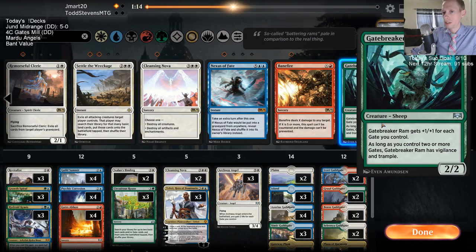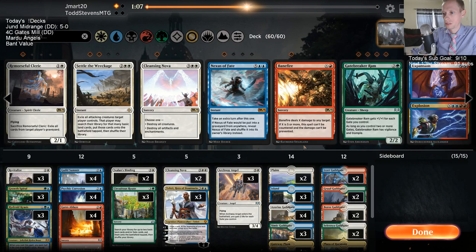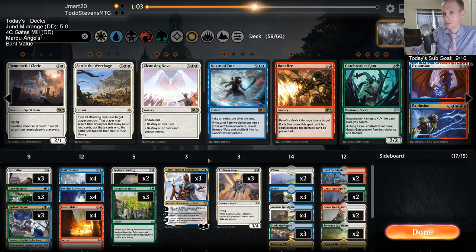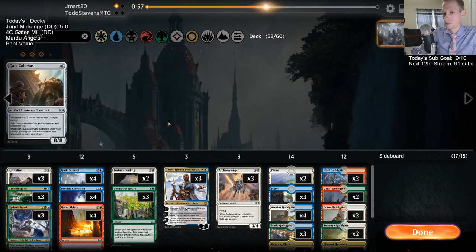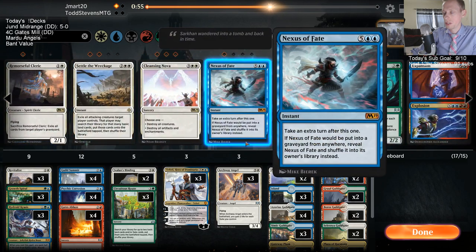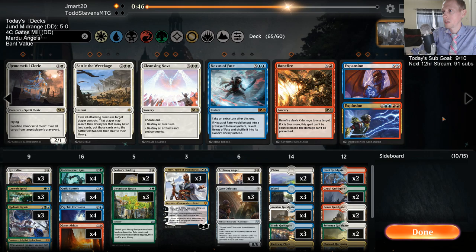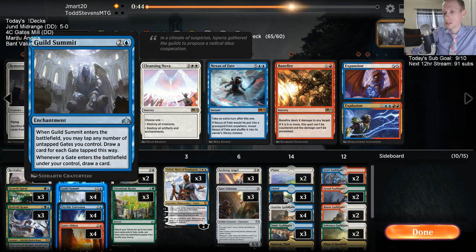For the sideboard I'm kind of wanting to go with the Gate Breaker Rams. I don't want Cleansing Nova - I kind of want to go with my creatures here. They seem like a kind of an easy deck to mill out, but I expect them to have a whole lot of Negates and things like that. Yeah, let's go creature heavy.